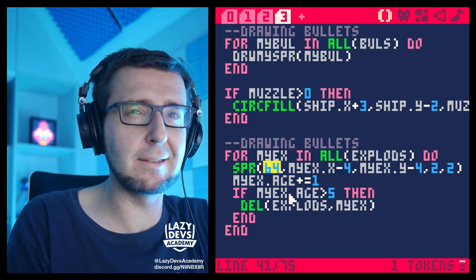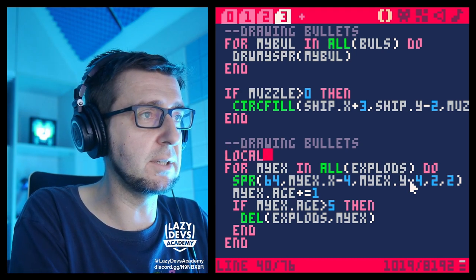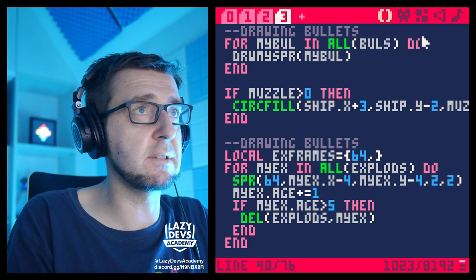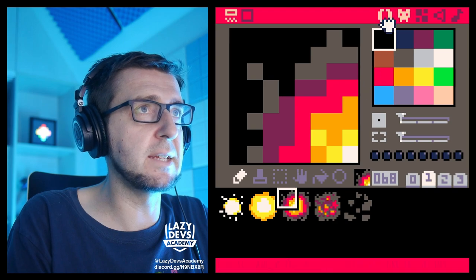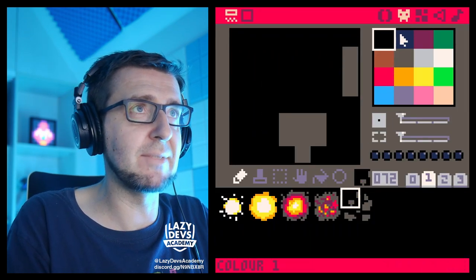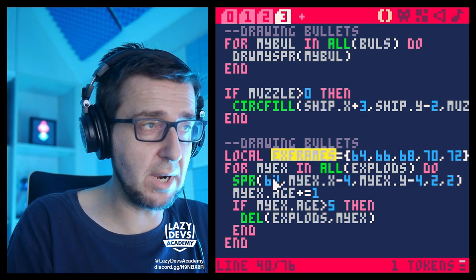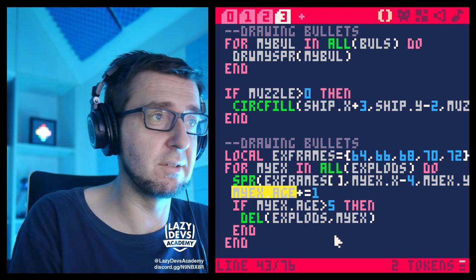Now when we're drawing the explosion sprite, we plug in xFrames[myx.age] to get the correct frame. Let's see how that works. Now the explosion is a bit sudden — it disappears very quickly. Something we can do is instead of incrementing age by one, we increment by 0.5. But we also need to wrap that in a floor() function to strip off the decimal when addressing the array. So it becomes floor(myx.age) as the index into xFrames. To make this cleaner and more readable, I'll create a helper variable mySpr: first get the age floored, then look up xFrames[mySpr], then plug that result into the sprite function. Let's see if this works.